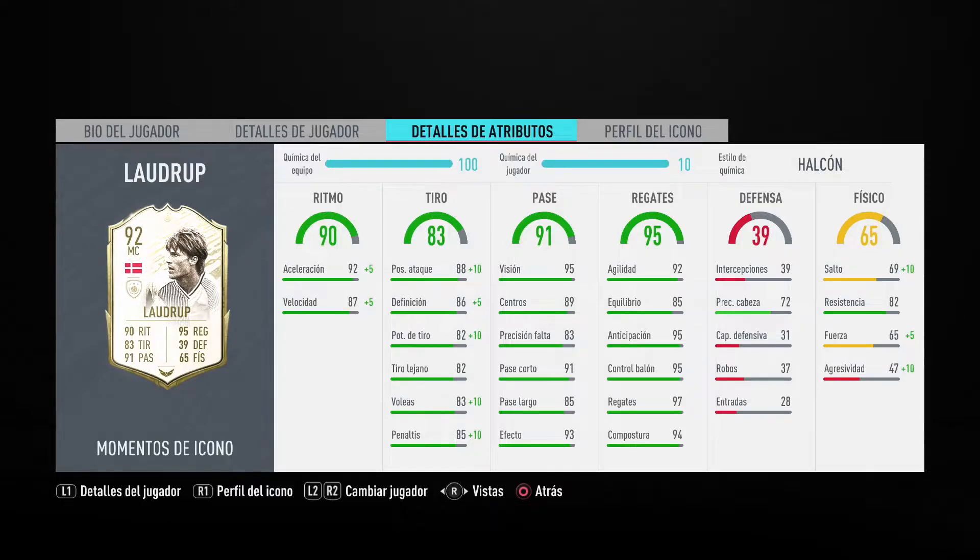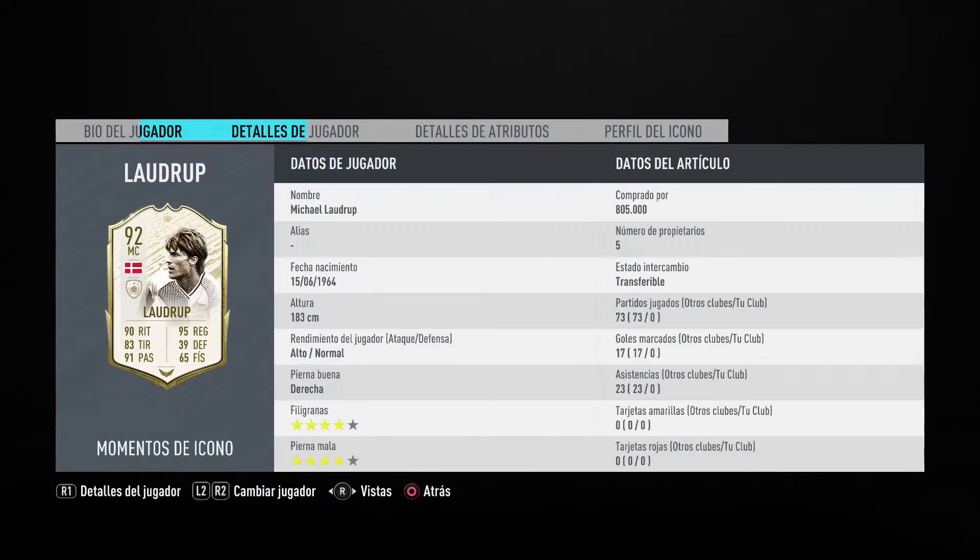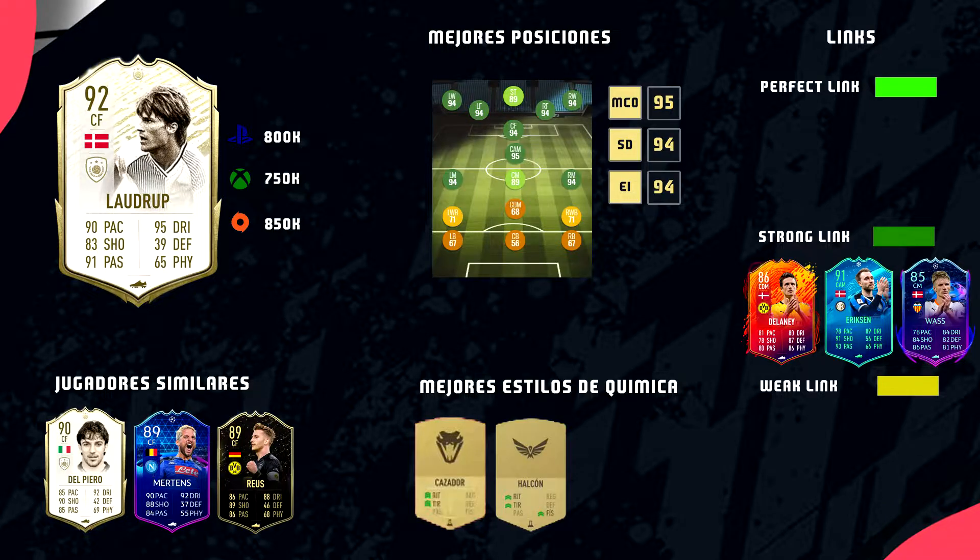Y ya por último el tema físico: 65 puntos de global, 69 en salto, 82 de resistencia, fuerza 65 y 47 de agresividad. Vamos a pasar ahora a los datos biográficos del jugador: Michael Laudrup nació el 15 de junio de 1964, 1 metro 83 de altura. Rendimiento del jugador: ritmo alto en ataque, normal en defensa, pierna buena a la derecha, 4 estrellas de filigrana y 4 estrellas de pierna mala.